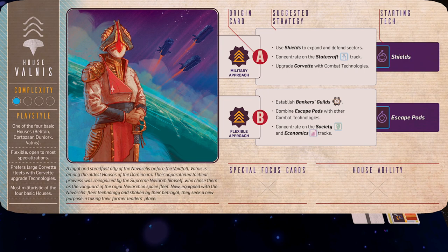On the back of your house mat there's a little reference guide showing things about your house — complexity rating, play style info, and beautiful artwork by Ian O'Toole with lore about your house. There are two basic origins you can pick when you choose a house. Each house has special focus cards, abilities, and things that make the game highly asymmetrical. So you're all playing with the same rules but going for different things.